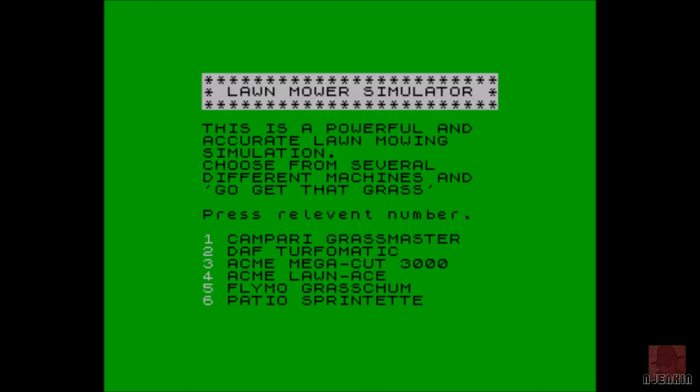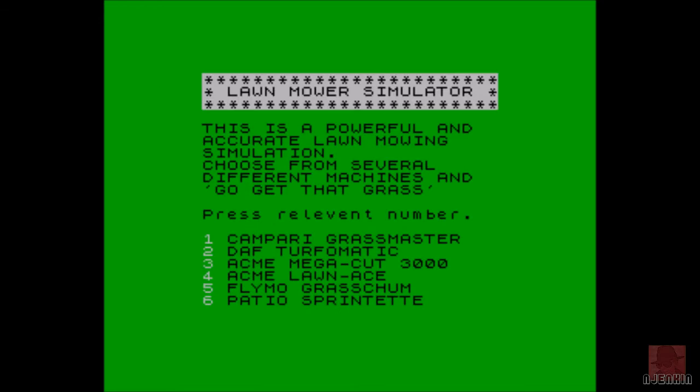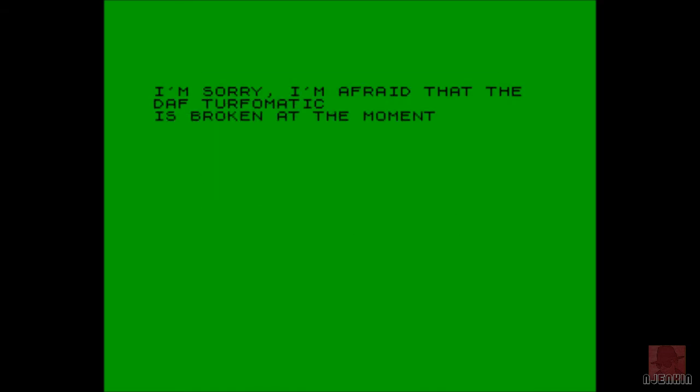So it's Advanced Lawnmower Simulator — let's pick our lawnmower. Number one — let's see if that's available. No, that's broken: the Campari Grassmaster, so we can't use that. What about the Daft Turfomatic? No, that's broken as well. I think we see a pattern here.